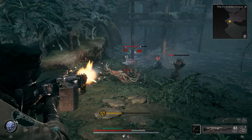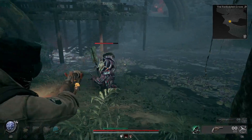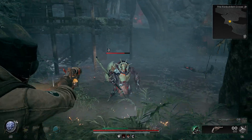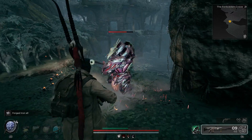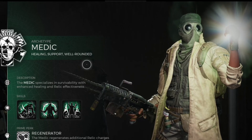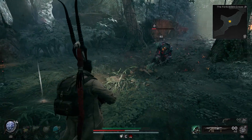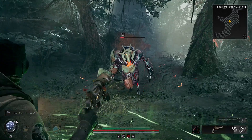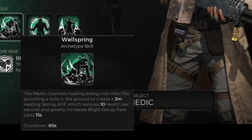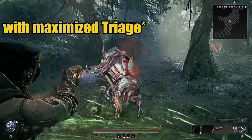The Medic is a class of recovery and longevity with a strong edge toward team support and selflessness. Ironically, these traits will mainly be directed toward the Medic themselves as a solo build. Each of the three skills are oriented toward healing in some fashion. The first archetype skill is Wellspring — the typical bread and butter skill of the Medic. Upon activation, the Medic creates a healing circle at their feet with an area of effect of three meters, recovering health at 15 units per second and increasing blight decay rate.